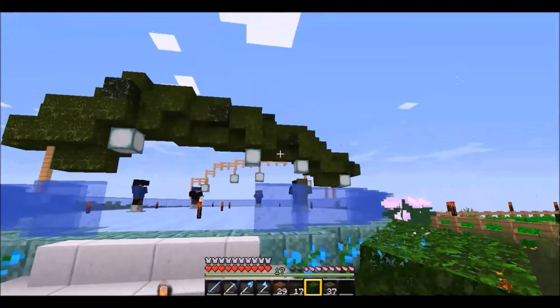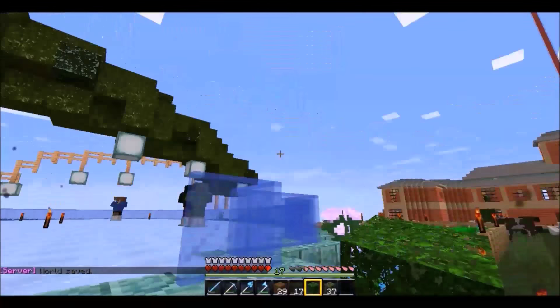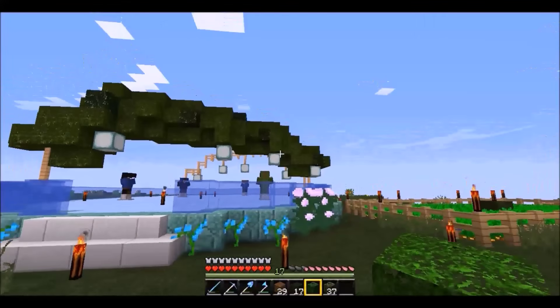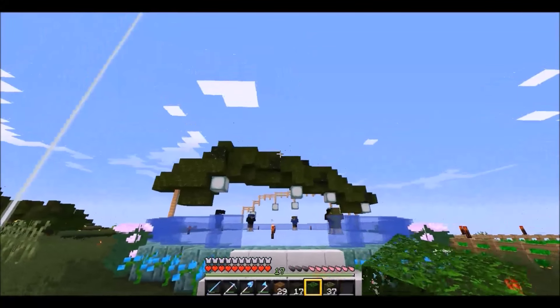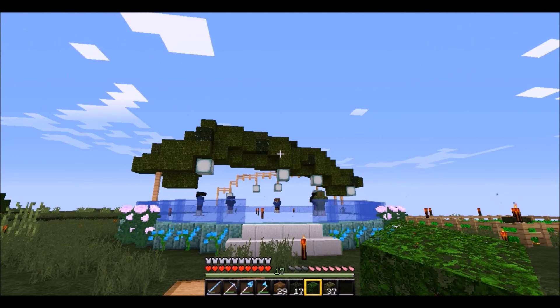I've done half of it so far and it does look quite nice actually - it needs a little bit more colour on it but I don't want to put too much on because it might ruin it. I ran out of oak leaves so I need to go collect some more to do the other side. I think there's only one stack needed to do this whole side and there are lots of trees out here. I'll try and find something to make it a little bit more colourful - maybe I can hide some dirt in the middle and have flowers on top.